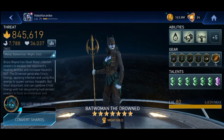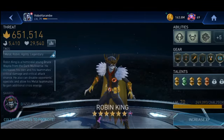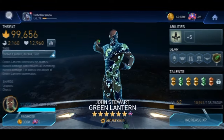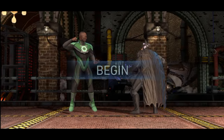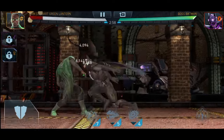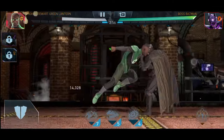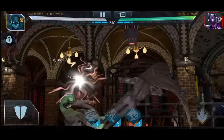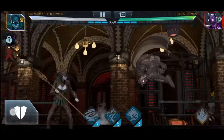Boss Batman is immune to practically everything, so the only way you can beat him is to avoid his crit immunity, and that is with Robin King. If you are using Robin King, you use Batwoman the Drowned, and you still need to use John Stewart Green Lantern because he gives you that 100 percent damage.